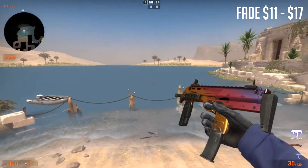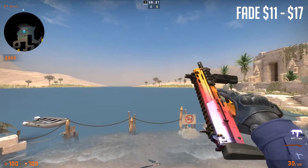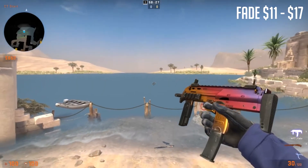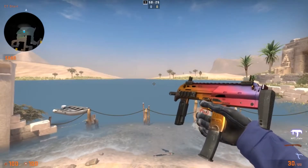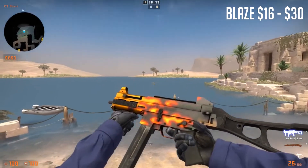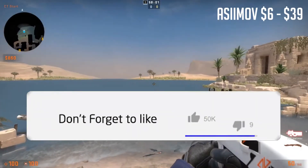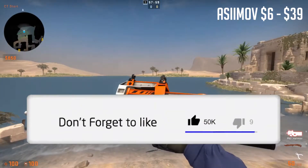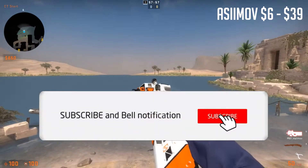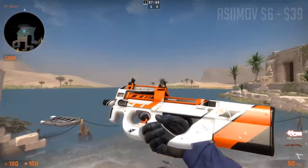Now we're moving on to SMGs. Here's the MP7 Fade — it's a pretty nice color between the orange and the yellow. And here is the UMP Blaze, which is kind of like the Deagle except on an SMG. And we are back to the Asimov already — here's the P90 Asimov, once again with the orange and white and black. Looks really clean.